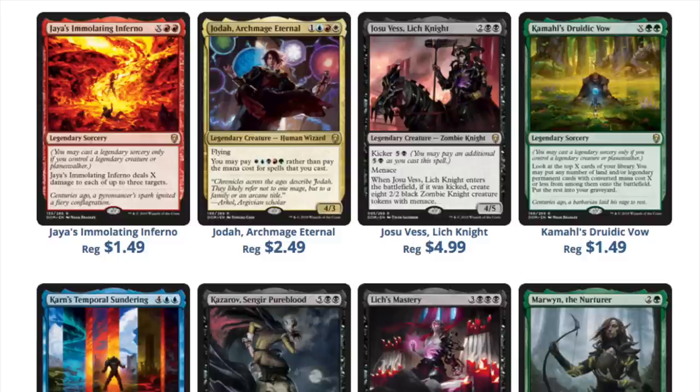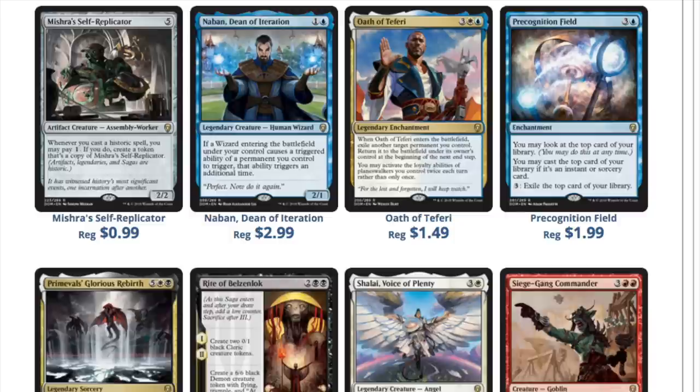The kicker mechanic is kind of interesting, the legendaries are interesting. There's nothing that really jumps out as underpriced outside of Cabal Stronghold. That land I still like a lot because it doesn't come into play tapped - and unlike Cabal Coffers, the one problem is it doesn't produce mana on its own, so it's kind of a dead card sometimes. The Oath is very expensive but should be EDH-playable. The Saga cards are very interesting mechanically - in the future there might be some manipulation of them that could break them.